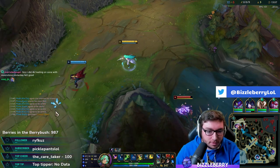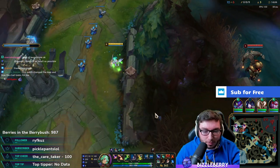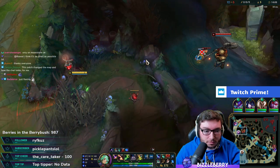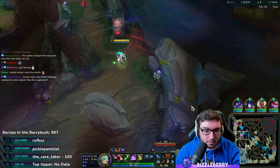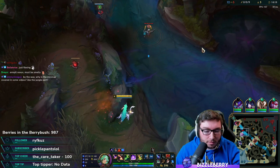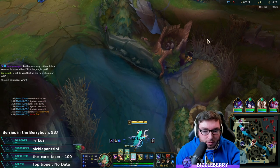I might have to flash — I don't want to stick around. There's four people top. All right, there's decent vision in the river now. Vain is up against the Malphite fight by herself at the moment.